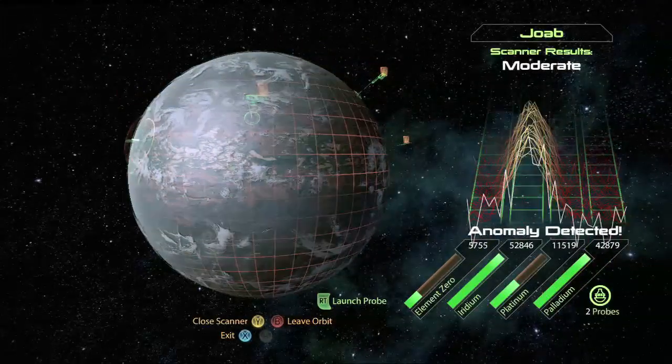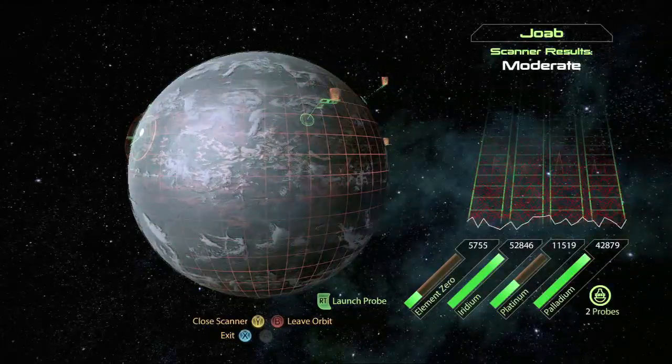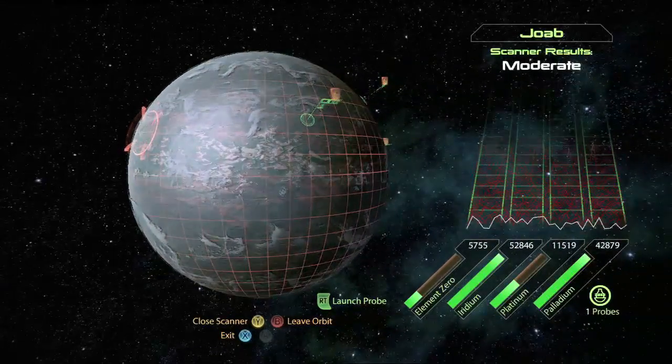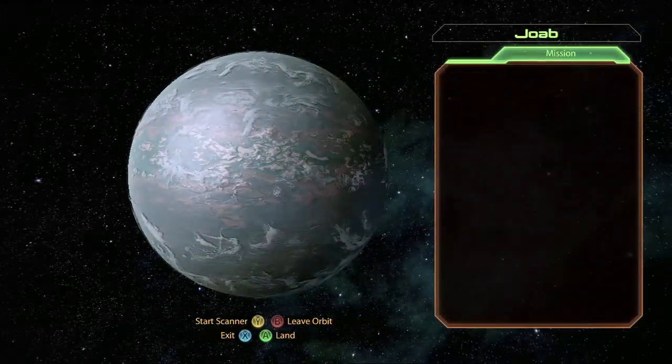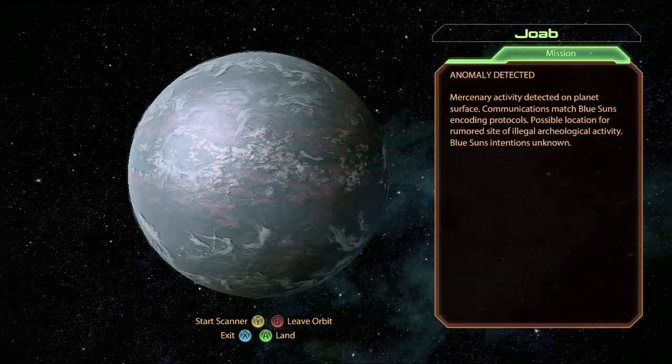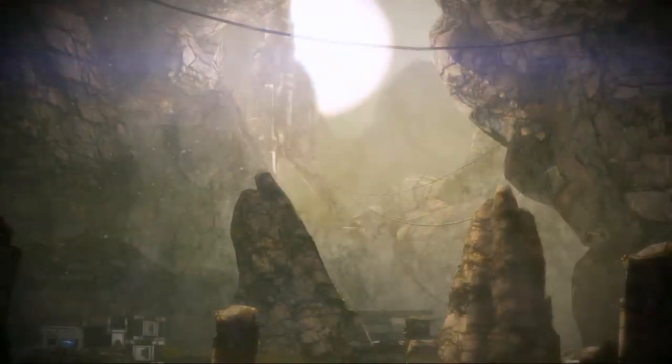Yeah, that's exactly it — this is where you find the archaeological dig site. It's always the anomaly in space, just stay away. It's like how Event Horizon started. Anyway, so yeah, launch a probe, find some stuff. Job — is that how you say it? It's pronounced Joab. Anyway, you land.